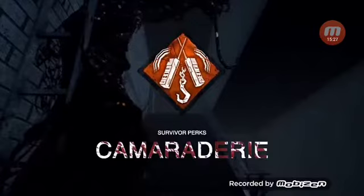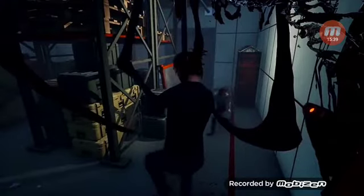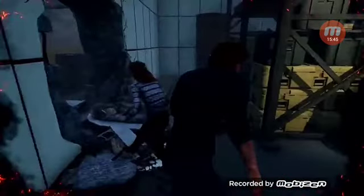Friends Till the End - survivors who come close to you as you struggle against the Entity on a hook will give you hope and strength, briefly pausing the struggle phase timer. That's a good perk if you don't want to die so quickly. Like me - if I was to play survivor, I'd probably be the first or second person to be hooked because I'm terrible at survivor. That's why I'd want to bring that perk, just in case - if there's someone near me, they can pause my timer and come get me.